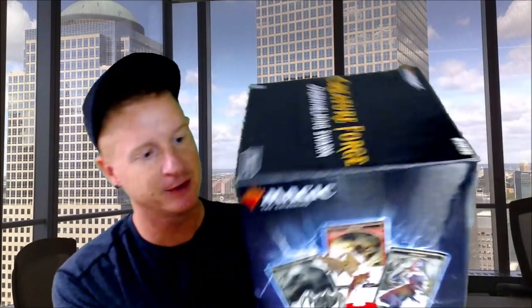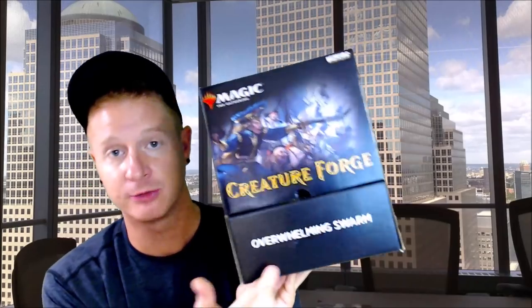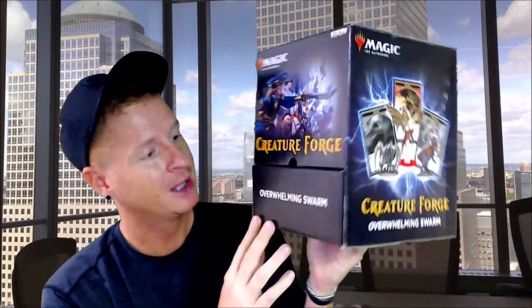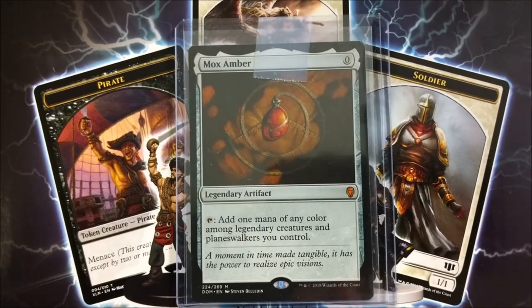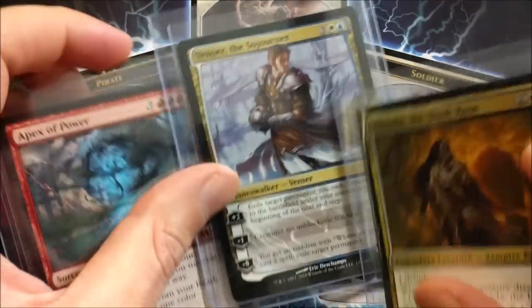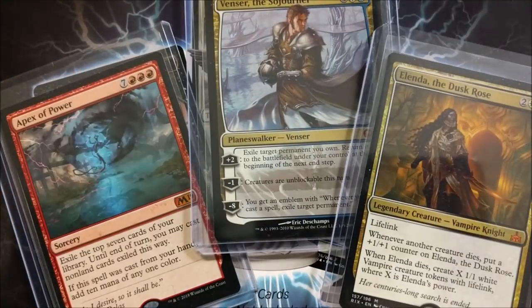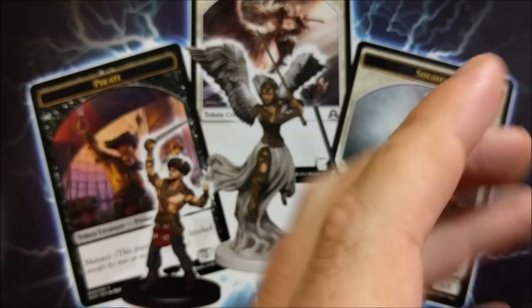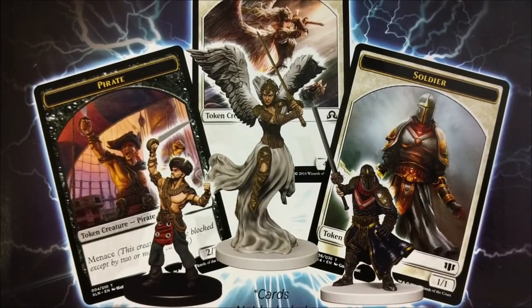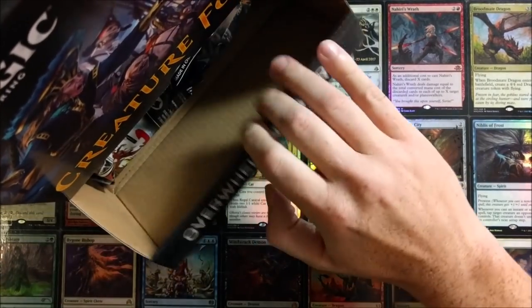The Creature Swarm miniatures box has arrived! This is the overwhelming swarm - the creature forage box - and it is huge. Before cracking it open, I'll announce the winner of the Mox Amber throughout this video. Also, check out the videos I put out this week - all of these are up for grabs. Great openings featuring Guilds of Ravnica from pre-release kits to booster boxes.